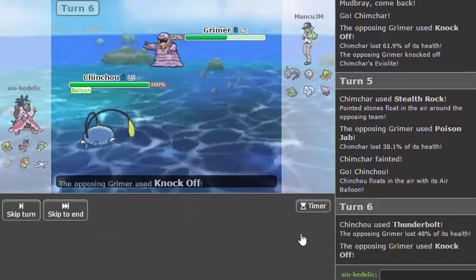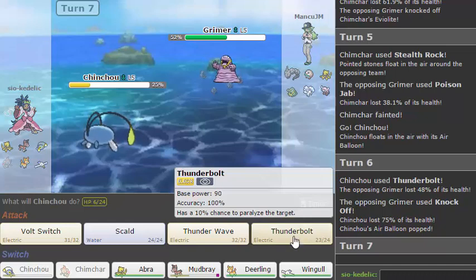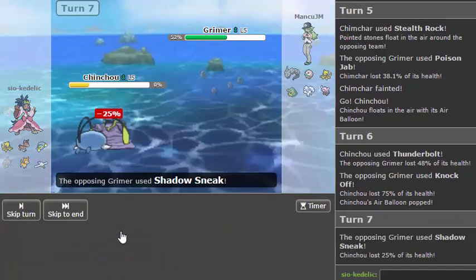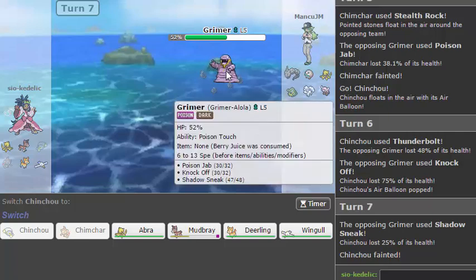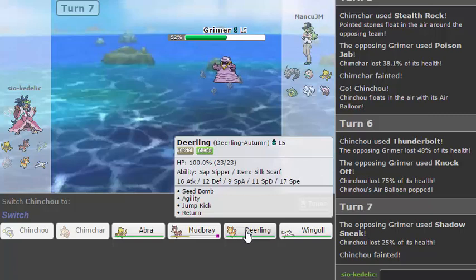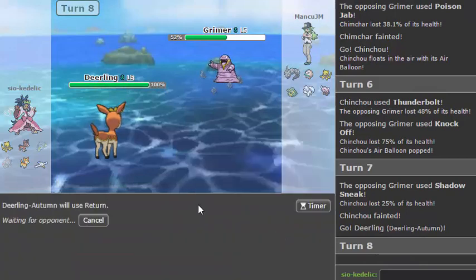Okay, I was hoping it'd be a two-hit KO but that's okay. I'm going to go for Thunderbolt again. Actually no, I don't think he's going to switch into Rallet — let's go for a Scald and try to get a burn on this thing. Oh yeah, Shadow Sneak, okay. So this is basically just a full-on Alolan Muk as in Alolan Grimer. Return will absolutely kill from here — sorry, I had to think about that for a while but Return's absolutely going to kill.